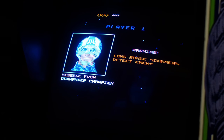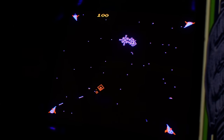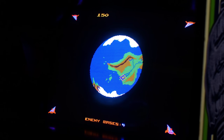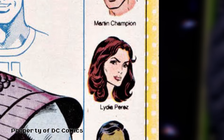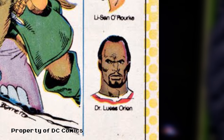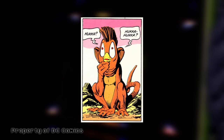The original DC Atari Force was a team of humans from different nations using the multidimensional starship called Scanner One to search for a new planet for humanity to inhabit, as the Earth was facing ecological devastation. The team was handpicked by the shadow organization Atari — the Advanced Technology and Research Institute — and consisted of Martin Champion as mission commander, Lydia Perez as pilot and executive officer, Mohandas Singh as flight engineer, Lee San O'Rourke as security officer, and Dr. Lucas Orion as medical officer. A semi-sentient alien creature named Hookah, because of the noise he made, later joined as a team mascot.